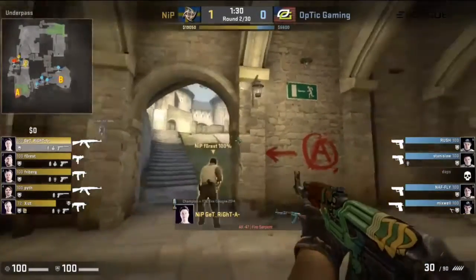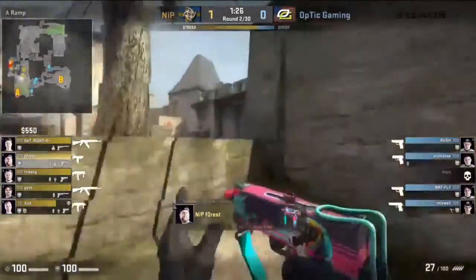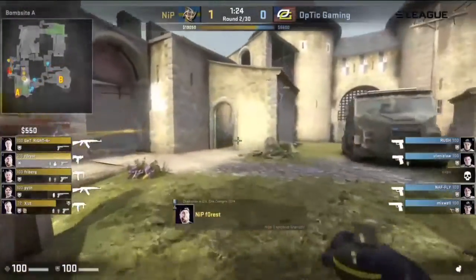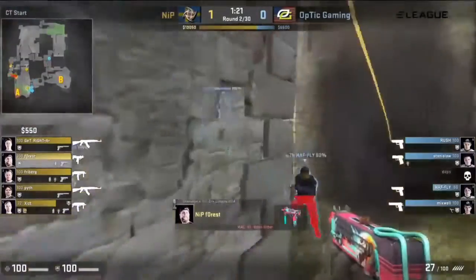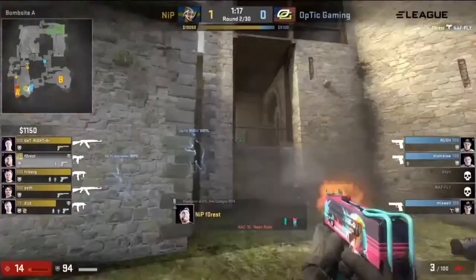If you wanted to buy the AWP sniper rifle, that would also be a problem. But on this map, I don't particularly mind if they skip out on the AWP — I don't think you have to have it on the CT side. So not necessarily the worst choice in the world. We'll see if they can get any kind of payback on this investment.